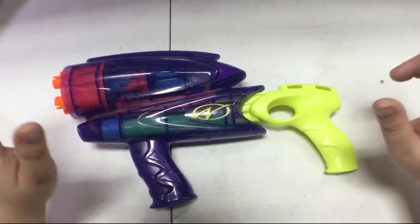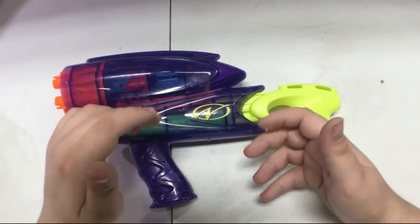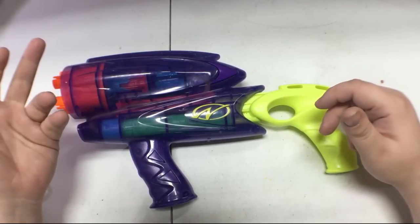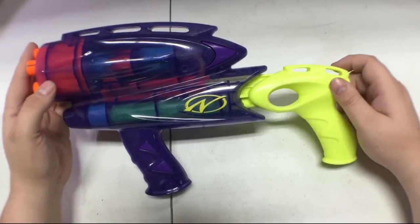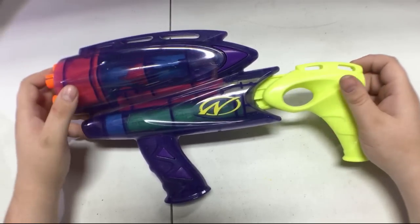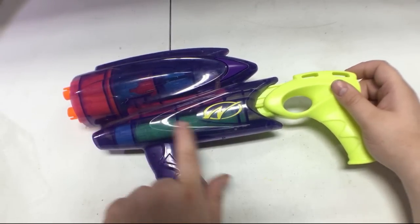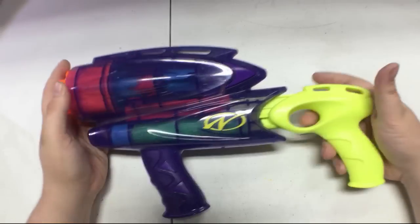Usually these old air blasters are a treat to find because you can plug the pumps, pump the tanks up until they're about to burst, and get a huge amount of energy out of them. First problem looking at the Fast Blast though — it doesn't have a trigger. It does have an air tank, a pump handle, a tank, and a turret, but there's no trigger.